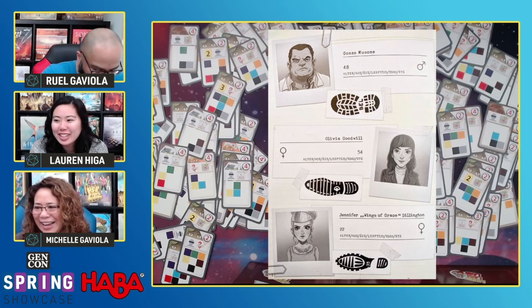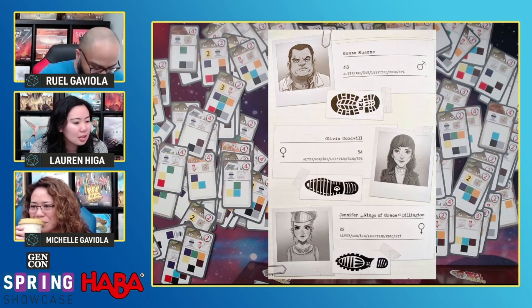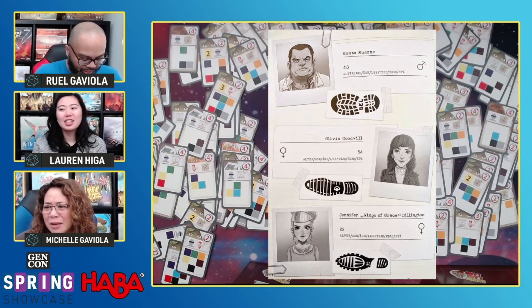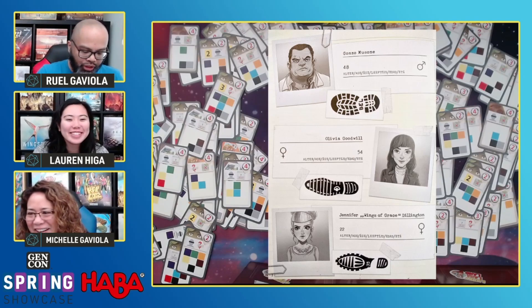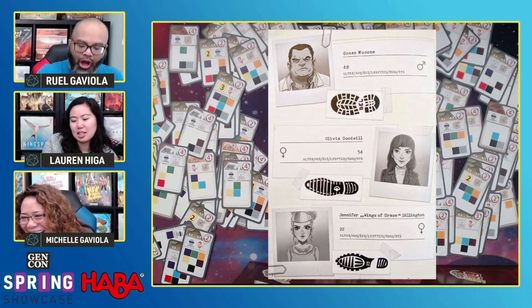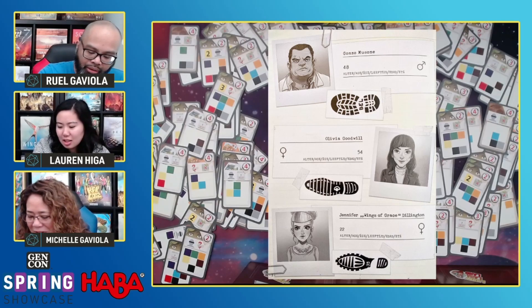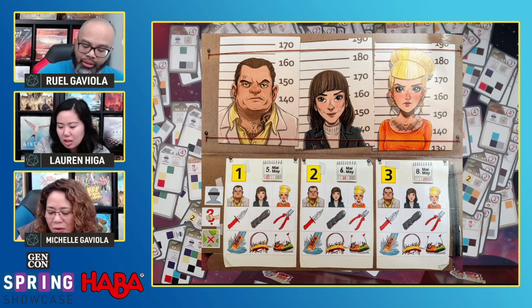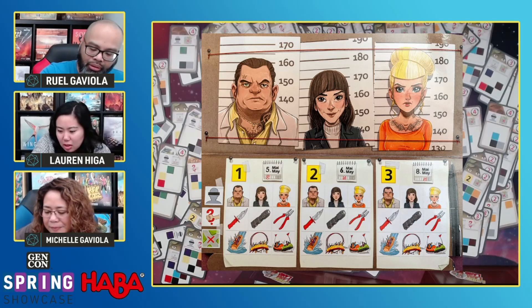The shoes that did not match were Gonzo and Olivia. So the shoe was Jennifer's at the log ride. Jennifer is connected to the log ride — just make that a little note there. I connect them with arrows. I was trying to figure out the best way to keep track of all the things, and that seemed to help a lot.